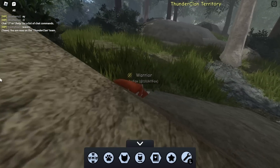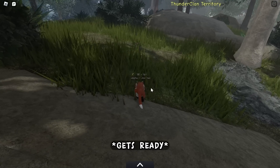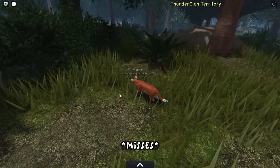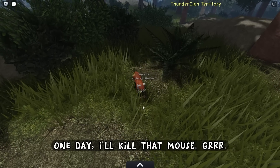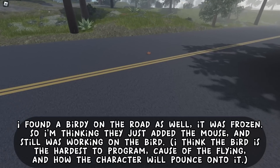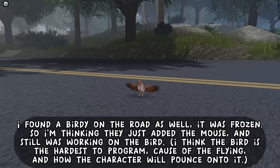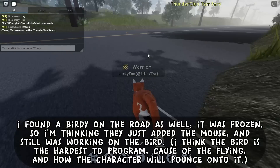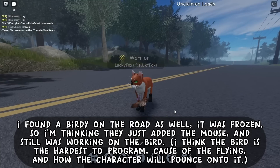We came back to the Prey testing server and I tried to hunt yet again. One day I'll kill that mouse - GRRR. I found a birdie on the road as well - it was frozen. So I'm thinking they just added the mouse and were still working on the bird. I think the bird is the hardest to program because of the flying and how the character will pounce onto it.